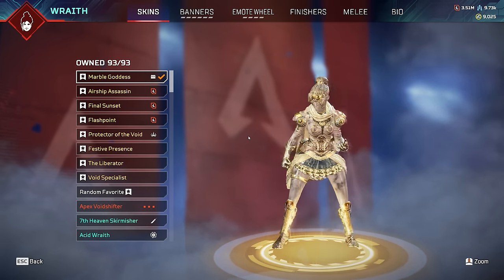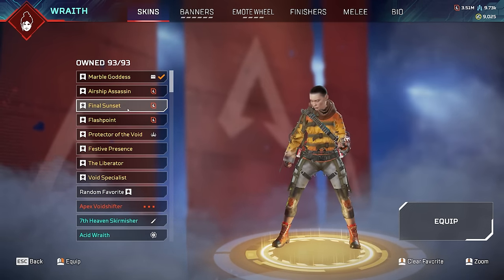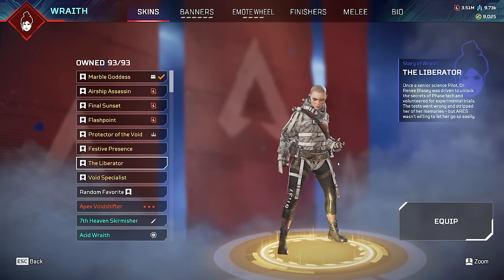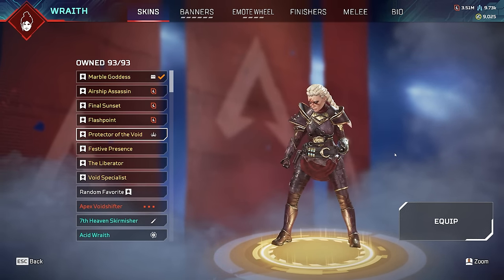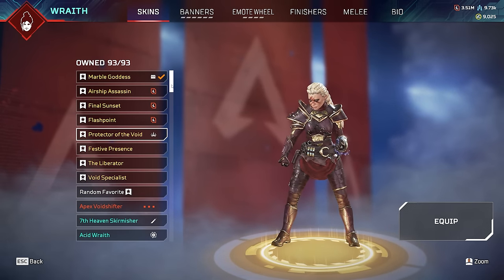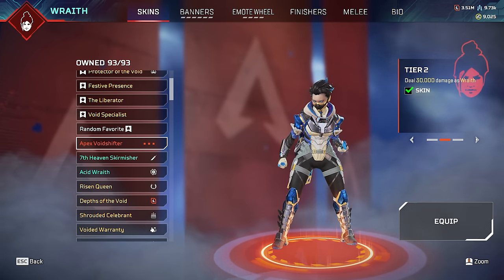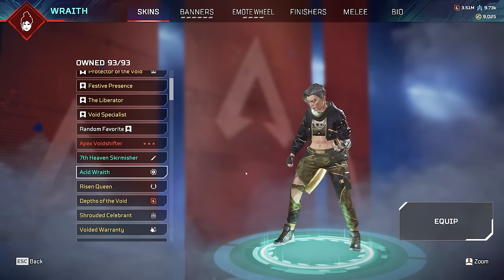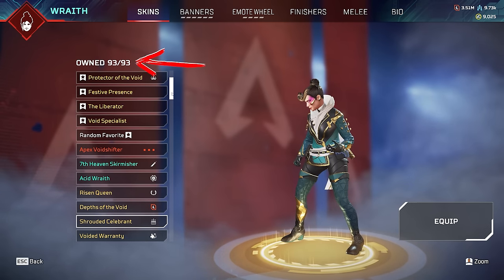Time for Wraith, the OG legend, everyone's favorite. I currently have Marble Goddess selected, but maybe we switch to Flashpoint, Final Sunset, or the most used skin in the entire game - Asus Liberator. All the sweaty Wraith skins look amazing. Protector of the Void is one of the OG rare skins, and there's also Queen's Protector which is really rare. We obviously have all of the upgradable prestige skins for Wraith, all leveled up fully. We have the Final Fantasy event Wraith skin, the Post Malone event Wraith skin. As you can see: 93 of 93 Wraith skins.